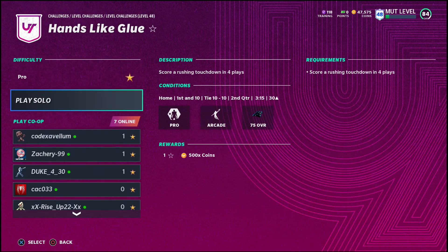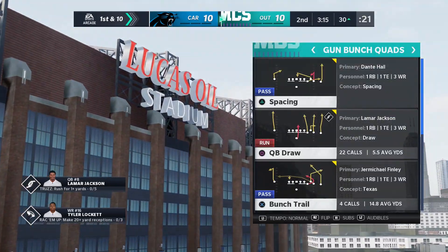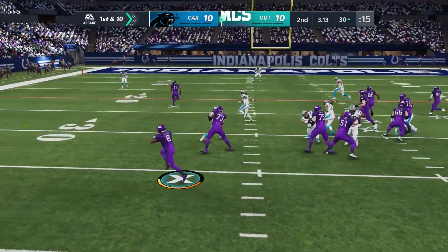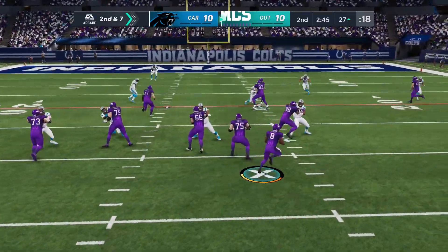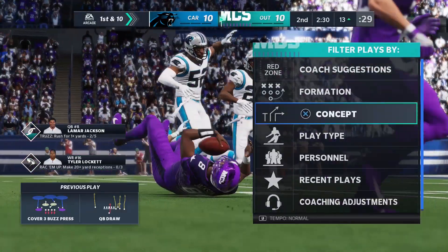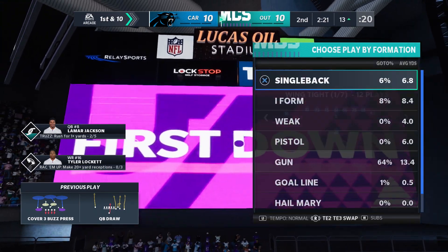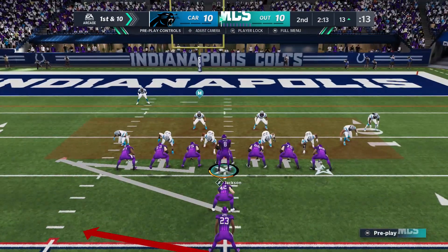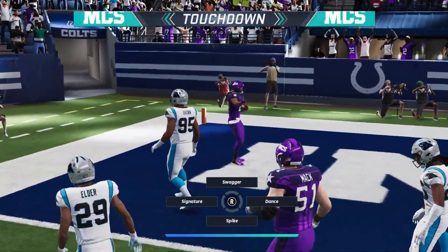This solo challenge is to score a rushing touchdown in four plays. If you're going for rushing yards, there's two methods I like. If you have a fast QB like Lamar Jackson, go to a QB draw — it's one of the best runs in the game. All these guys go upfield and you get a delayed reaction. If you have abilities on your Lamar Jackson, it's even better. You can also look at any type of read option under play type. If you just have a regular running back, go to a tight set and run a stretch or a toss — preferably to the left this year, as runs to the left just work way better.